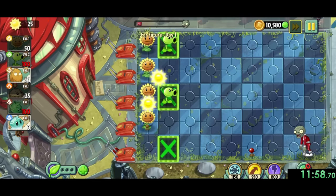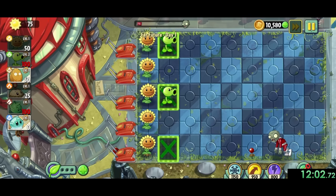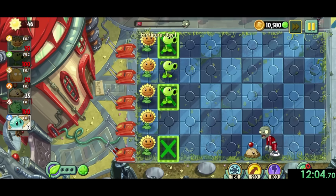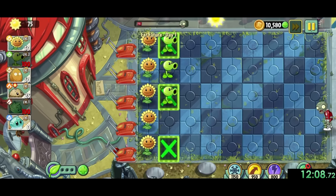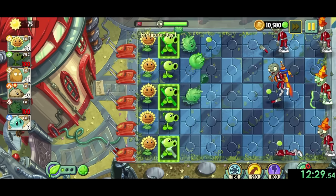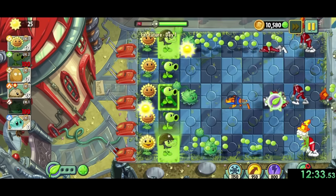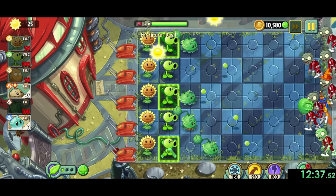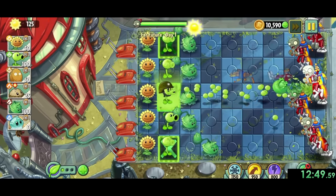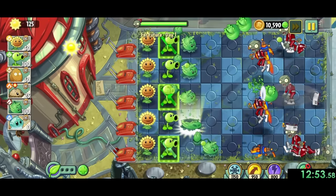For far future 1, our goal is to get 5 sunflowers and 5 peashooters to do most of our damage. To give us time to set this up, we'll start by placing a potato mine to kill the first zombie, and we'll continue to do this for almost every level. Whenever a jetpack zombie shows up, we'll place a cabbage ball for extra damage. Then it's about using plant food correctly on power tiles for waves of jetpack zombies and cone heads, finishing with a power tile plant food and a cabbage ball.